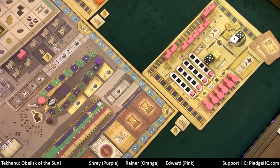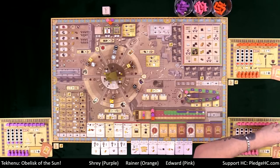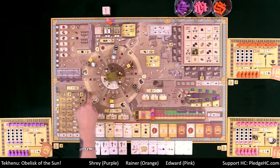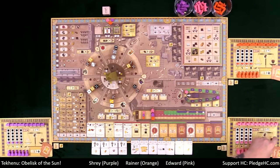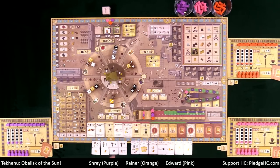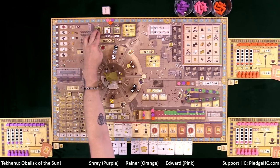Well done — that was excellent and concise. Rayner mentioned he wouldn't need to move anything during the teach, but Edward admits he can't help himself. There are a few final player setup steps to cover as they proceed, including the decrees each player was dealt. Players will be able to see Edward's decrees on stream, and the teach portion notes the symbols at the top of decree cards matter — you can score up to three decrees at game end as long as they have different symbols.